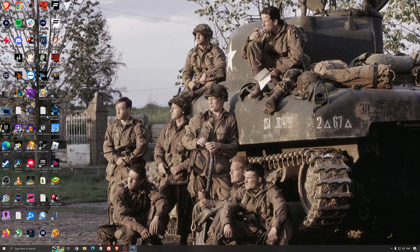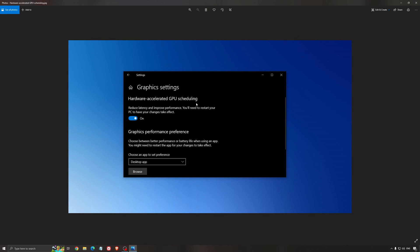Another thing I recommend is hardware-accelerated GPU scheduling. Make sure you search for graphic settings. You'll need an NVIDIA card, 1000 series or more recent. It will really help with bottlenecks. So if you have a 1050, 1050 Ti, 1060, or even a 2060, you can expect a nice 2% to 5% FPS boost, and also expect less stuttering. I really recommend using that.